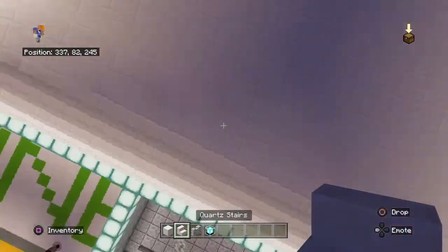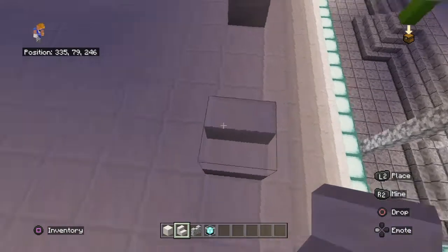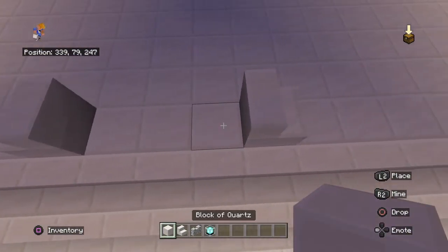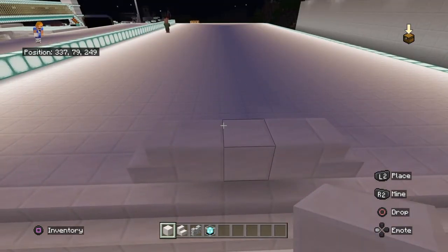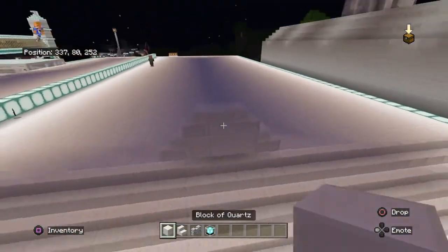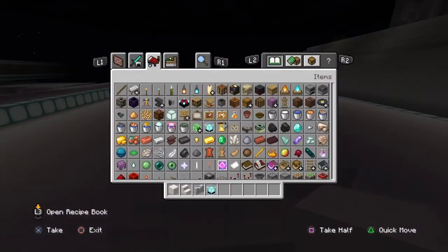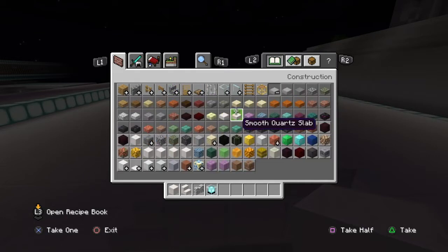Put two stairs like that — one, two, three — then like this. Add another stair, and that's it. Now you need to get a slab of quartz.